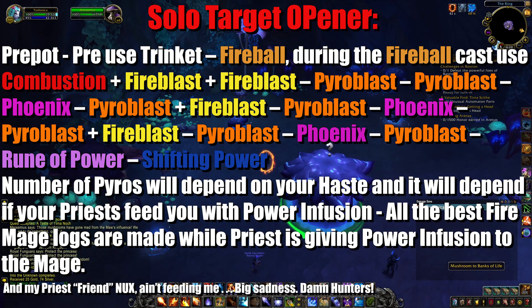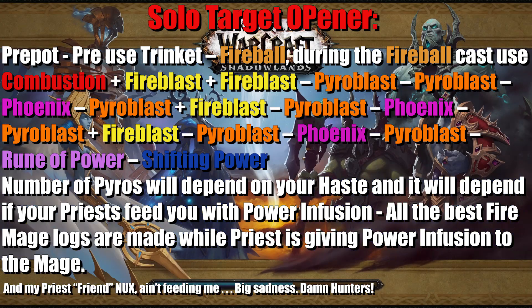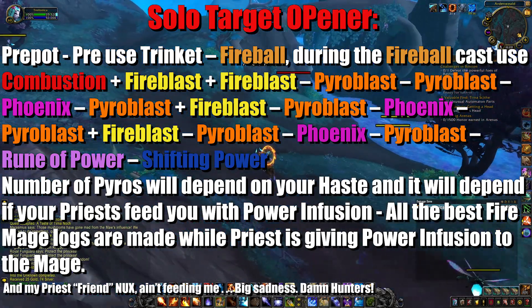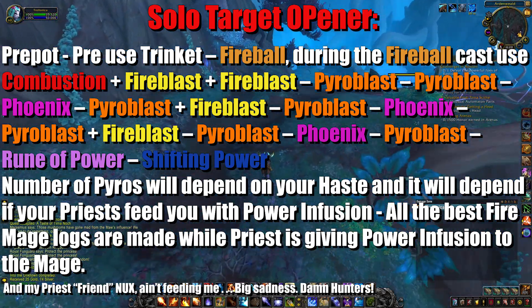Phoenix flames, pyroblast plus fireblast, pyroblast, phoenix flames, pyroblast plus fireblast, pyroblast, phoenix flames, pyroblast, rune of power, shifting power. The number of pyros will depend on your haste — the more haste you have, you'll even be able to get 9 pyros inside of your combustion.